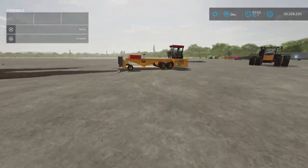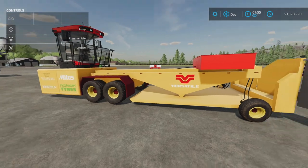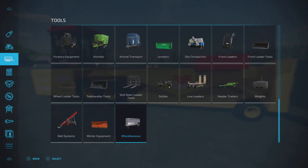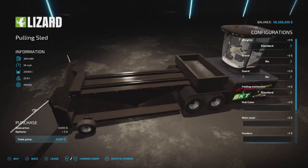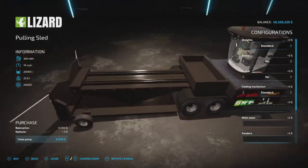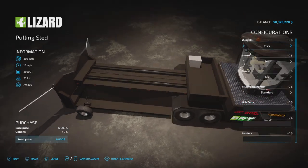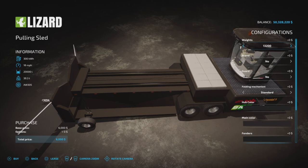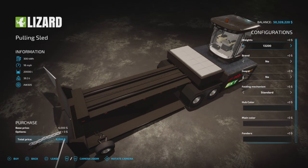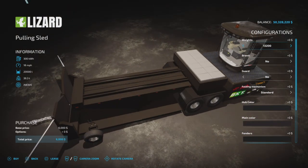Now for the elephant in the room - the sled. This is quite the machine. Under Tools and Miscellaneous there are quite a number of options. First, how much weight do you want? You can add weight in increments of 1,100 kilograms - so 1,100, 2,200, 3,300, 4,400 and so on, all the way up to 13,200 kilograms of weight.